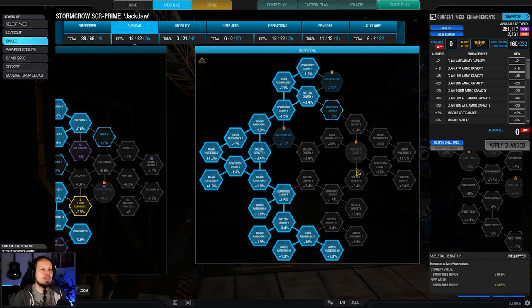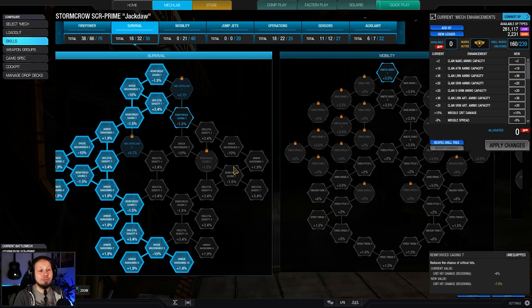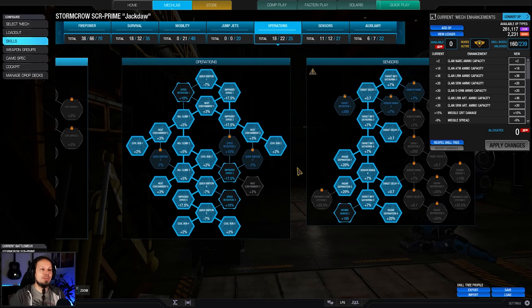We also got some armor hardening on the left side of the survivability tree. This mech is rather squishy when it comes to hitboxes — Stormcrows are rather big and the side torsos pop very easily. So getting those additional armor hardening points is actually quite helpful to just stay alive a little longer in case you are getting some stray shots or actual focus fire. On top of that, maximum cool run — I want to be able to be constantly engaged as often as possible, shooting those missiles and pumping that damage out. Because it is rather random and we need a lot of damage to actually get a kill. The more you shoot, the better it is.